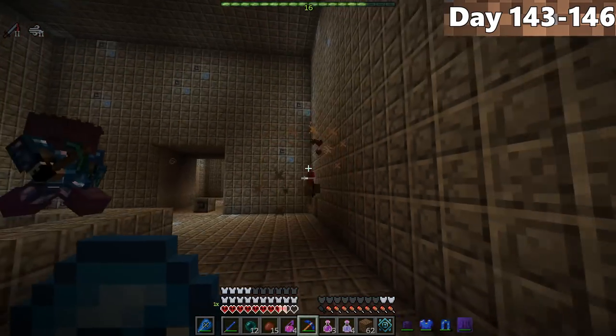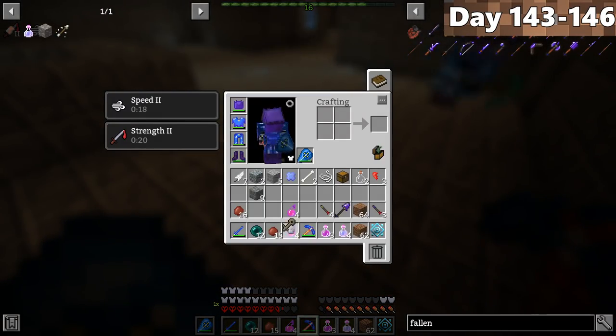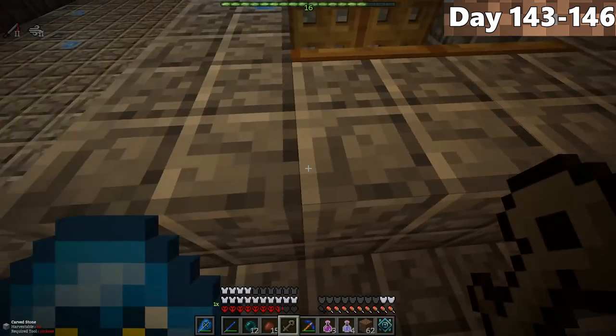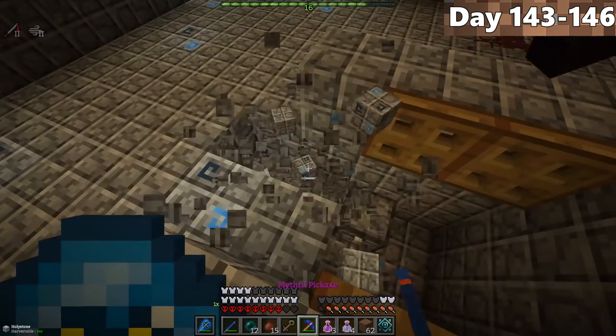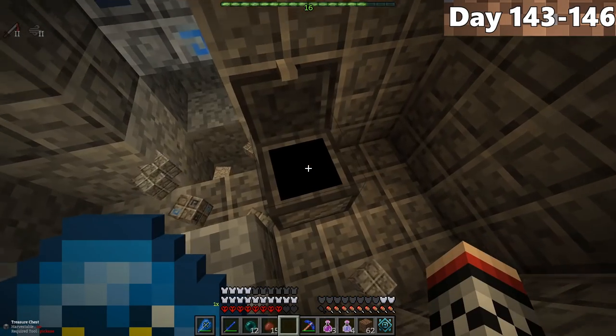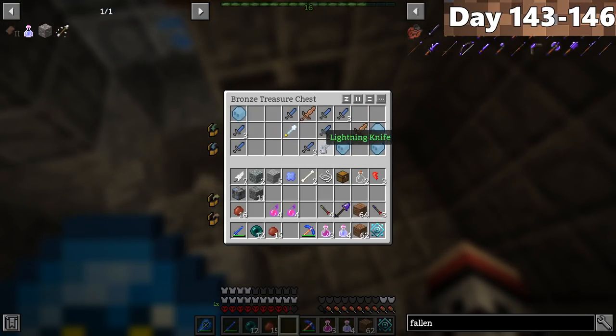With a couple more smacks, the cube went down, dropping a bronze key. We tried to figure out what the key was for. After killing it, we noticed trapdoors with a chest at the bottom. Unlocking the chest, there were tons of different weapons inside — a flaming sword, lightning knives. This chest was actually pretty awesome.